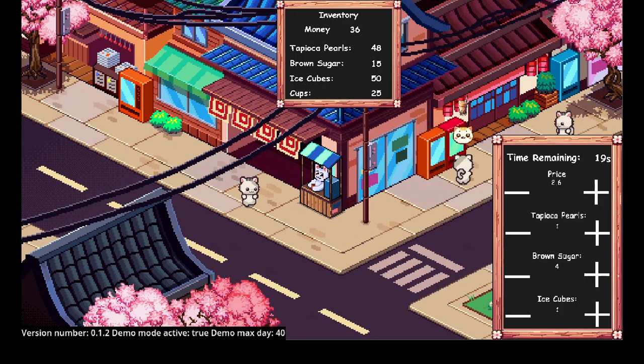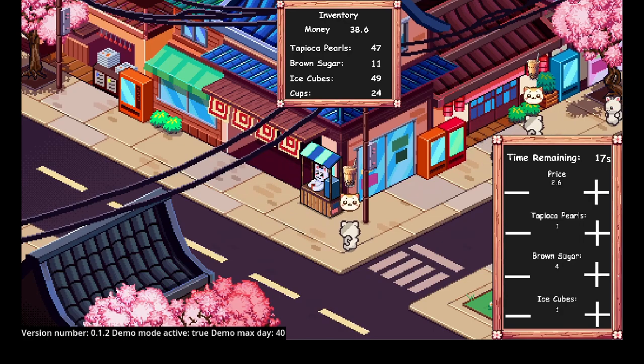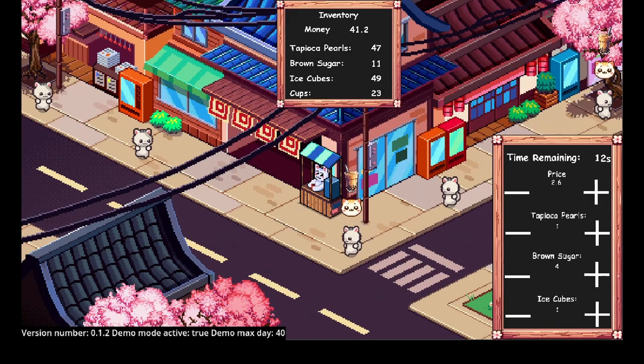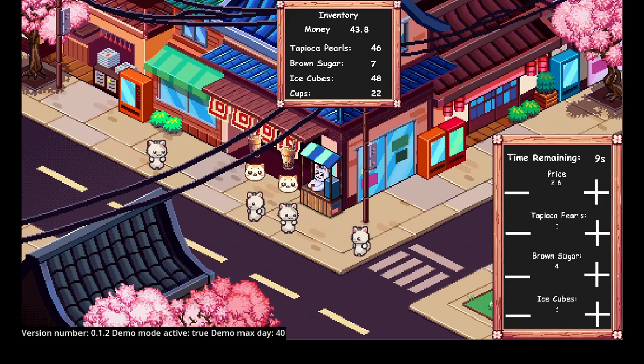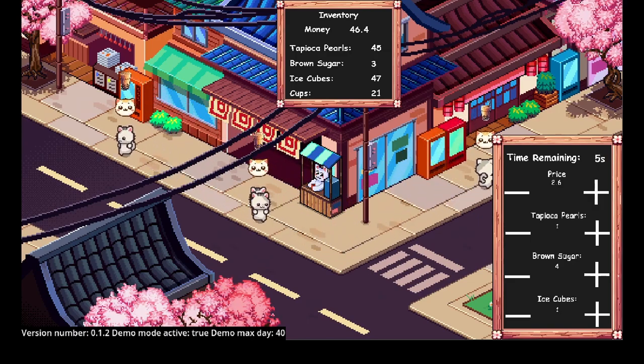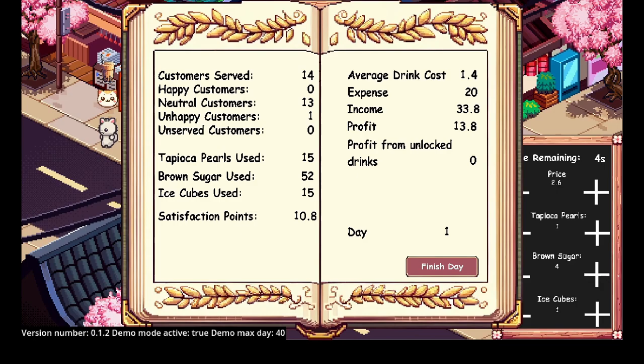This game is similar to a game that was on Cool Math Games back in the day — it was like a coffee game. This is just slightly different from the looks of it; it's a bunch of cats and you're selling drinks. Day results: 14 customers, zero happy, 13 neutral, one unhappy, zero unserved. Average drink cost $1.40, expenses $20, profit $33.80.